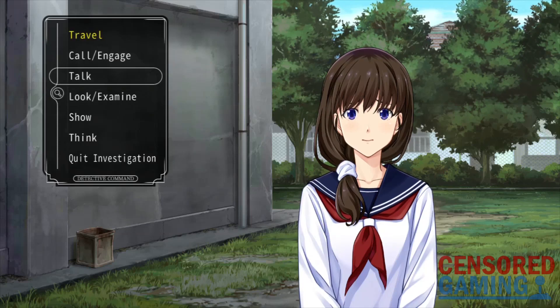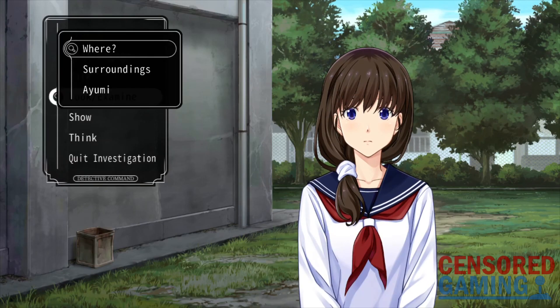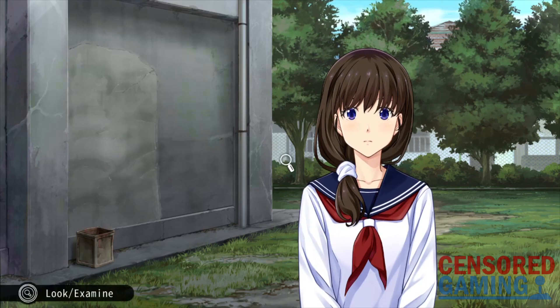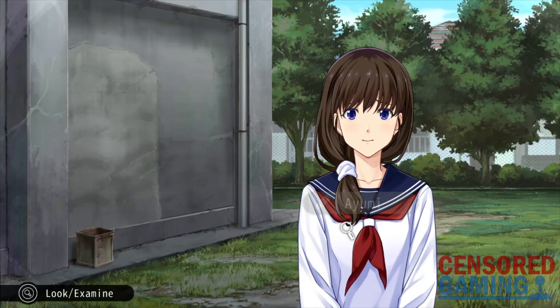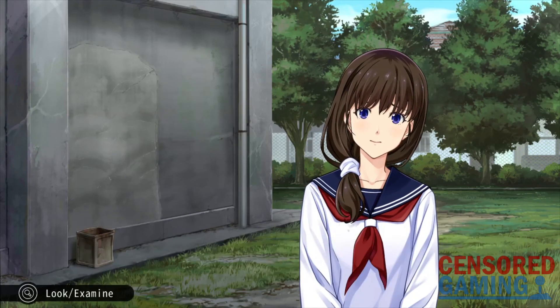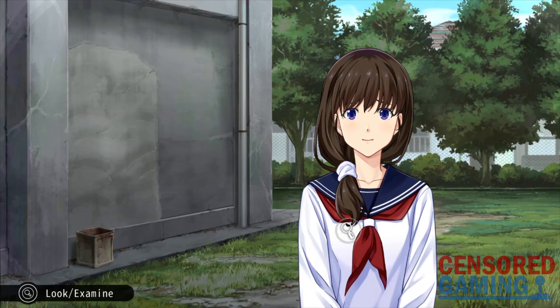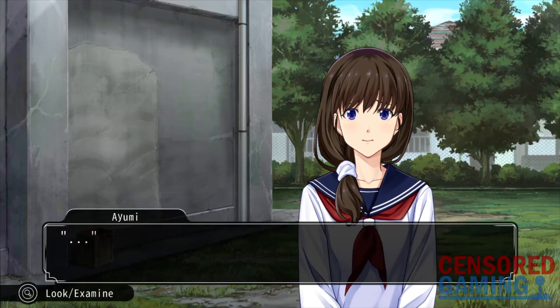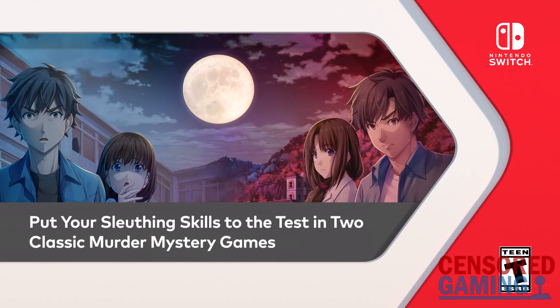A few days ago, the channel made a video taking a look at how Famicom Detective Club: The Girl Who Stands Behind was changed outside of Japan. As I said in the video, I wasn't able to look into this one right away myself, and so I had help from someone on Reddit who was kind enough to help out. One of the differences discussed was in relation to a hidden scene with Ayumi. Despite trying to follow the steps for activating this scene, it wasn't possible to, and so the video reported that the scene was removed.